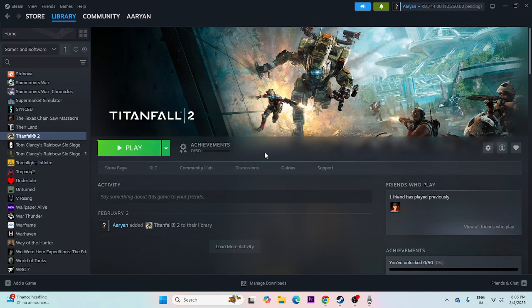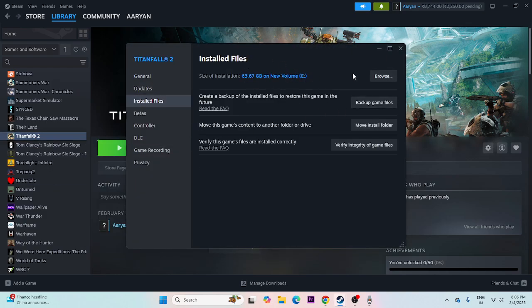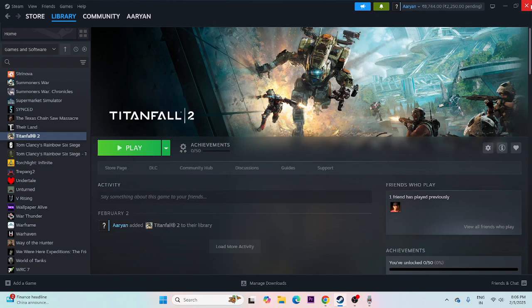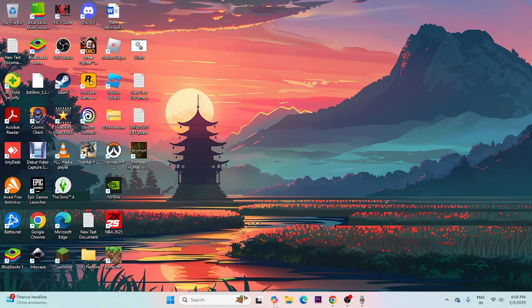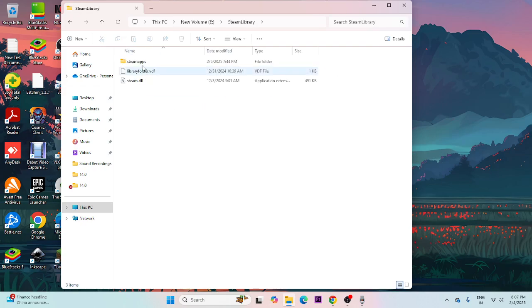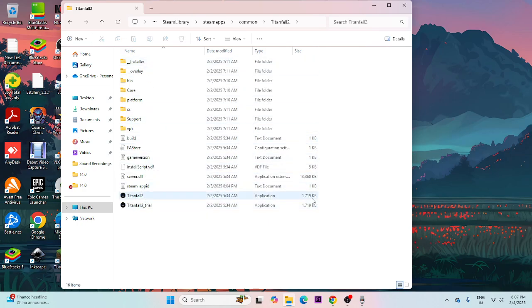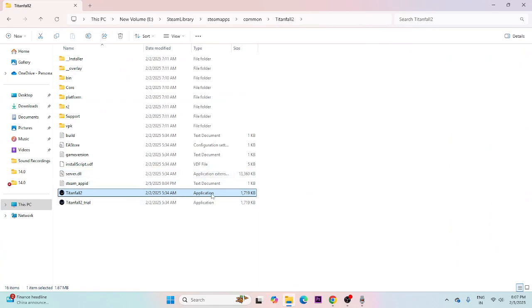Moving to the next fix — we need to launch the game from the installation folder. Right-click on the game, go to Properties, then Local Files, and navigate to the installation folder. Close everything, then go to File Explorer. Navigate to Local Disk E, Steam Library, Steam Apps, Common, then Titanfall 2.